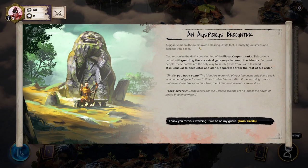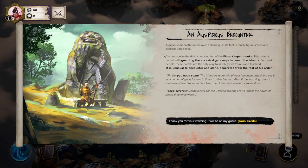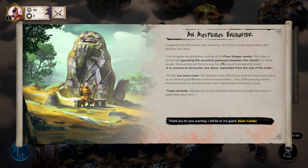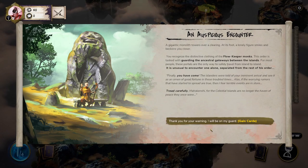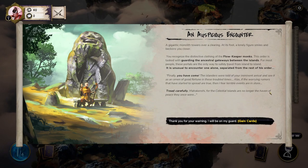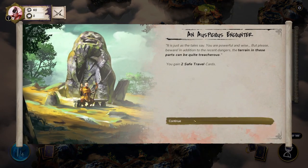A gigantic monolith towers over a clearing; at its foot a lonely figure smiles and beckons you closer. I'm going to skip some of the flavor text. This order is tasked with guarding the ancestral gateways between the islands — for most people these portals are the only way to safely travel from island to island. It is unusual to encounter one alone. Tread carefully, Mahou Kenshi, for the celestial islands are no longer the haven of peace they once were. We choose to gain cards — and we gain two Safe Travel cards.